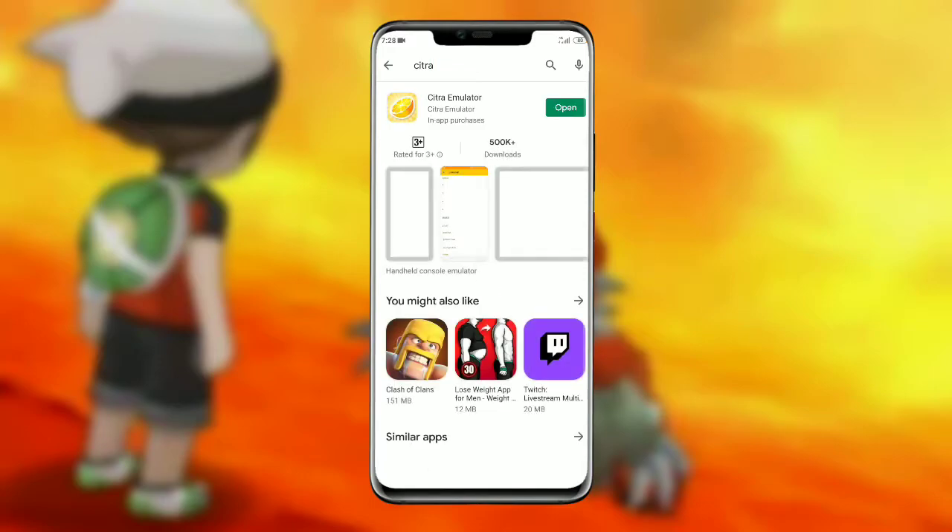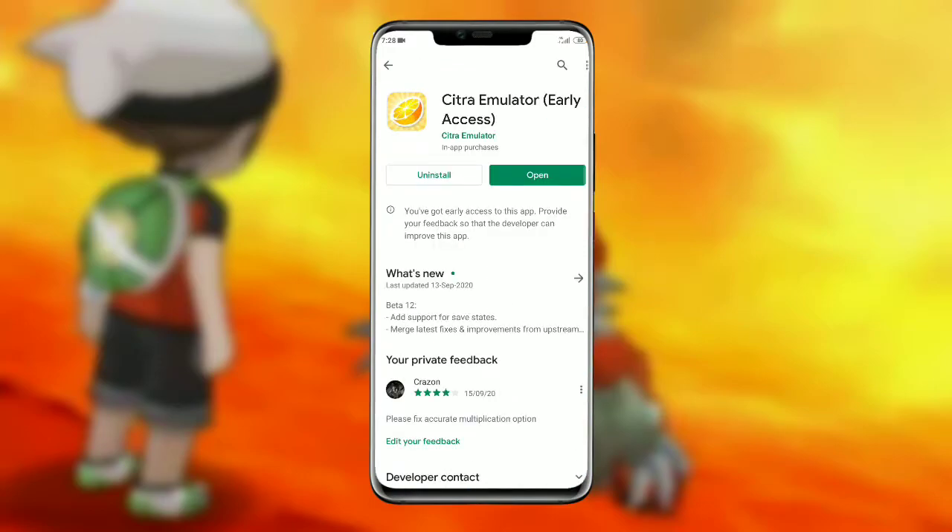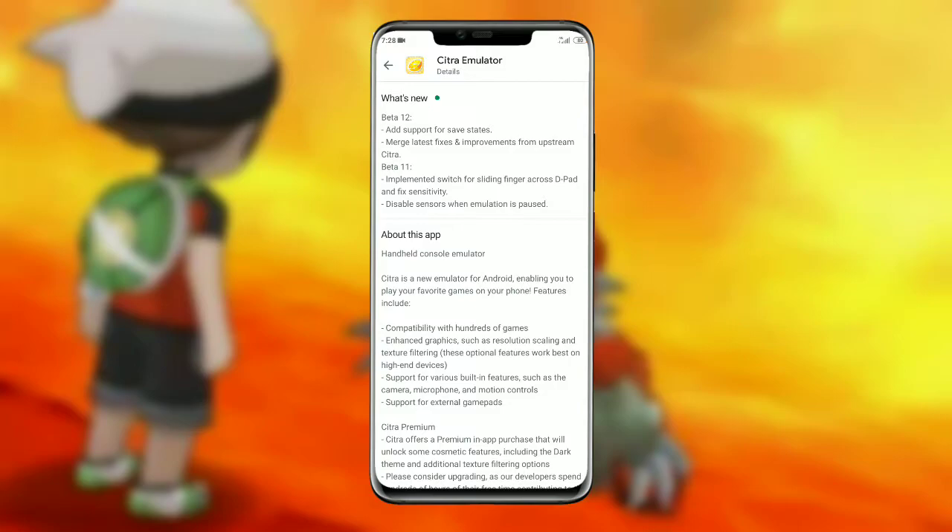Let's continue the video. First let me show you what's in the change log — they added the save state feature. Let me show you how to save a state and how to load it back.